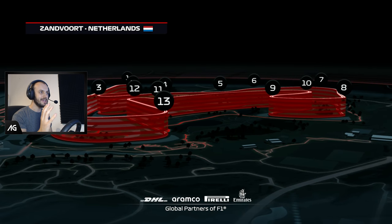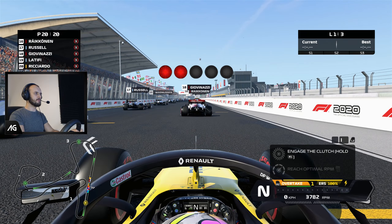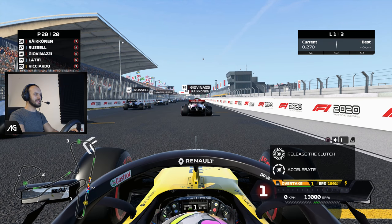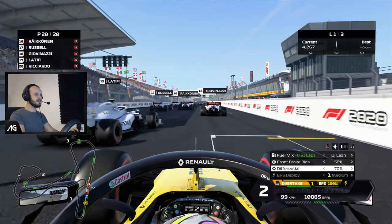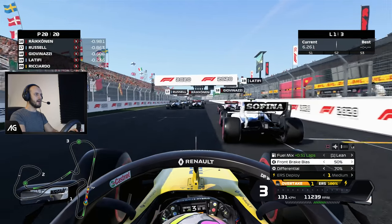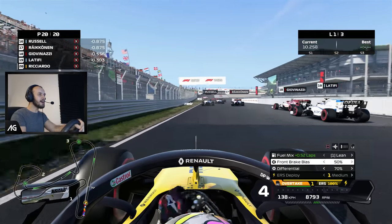Let's get on the grid and see with a full grid of AI if we're going to take off. On the grid, we should have a fairly normal launch, but as we start to build up speed we'll probably find that we get lift instead of downforce. Is it enough to make the car take off?